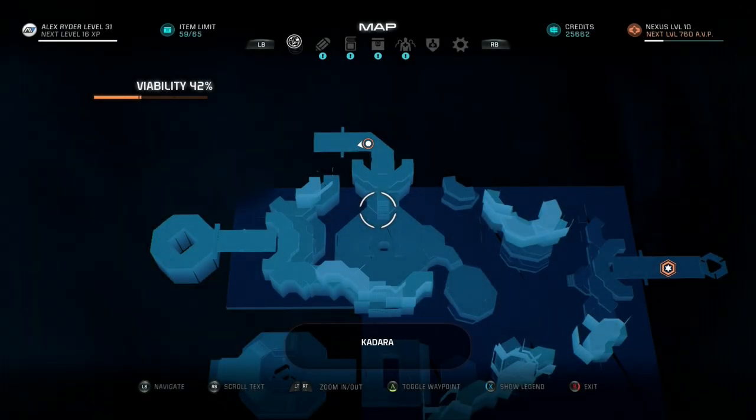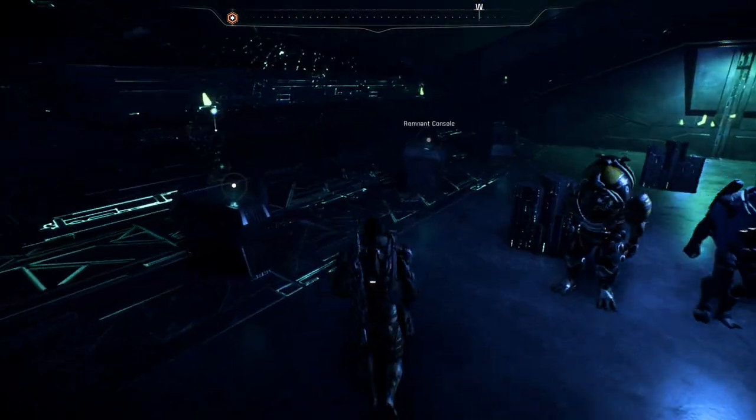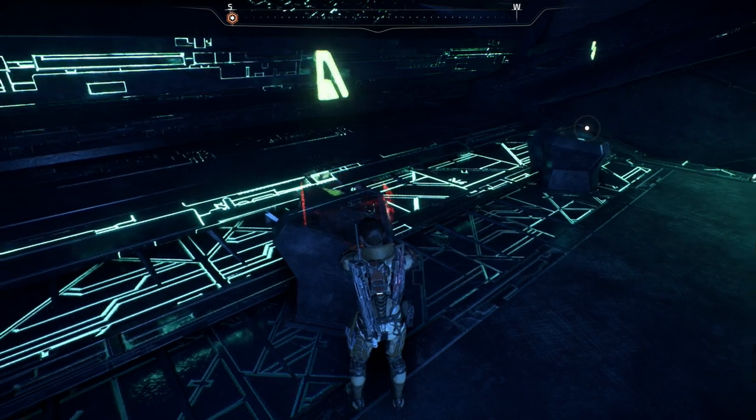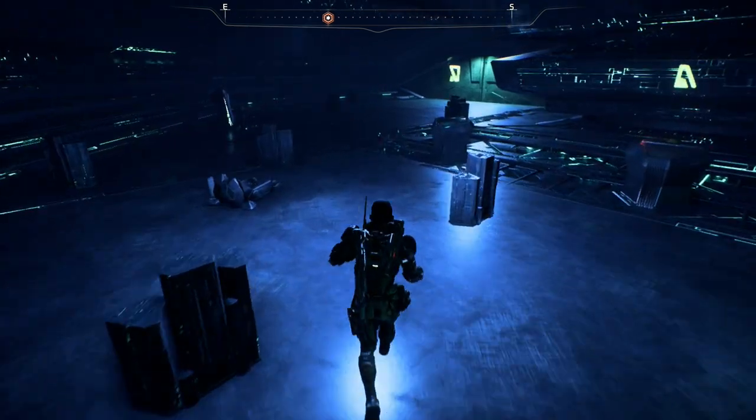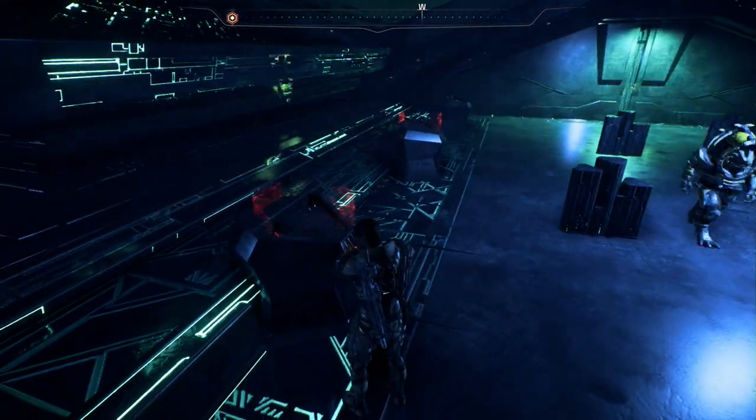After that you will head to Kadara, where you will journey into the purification vault there. This data core is located behind a puzzle door that requires you to activate six consoles in order to open it. I will have a link below for my full guide on this vault, and here is the answer key as well.